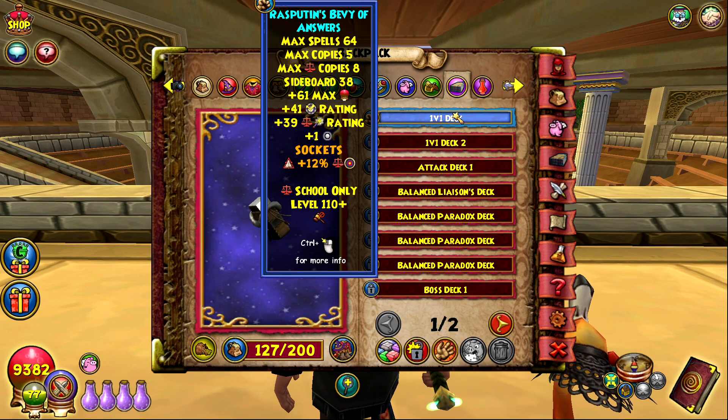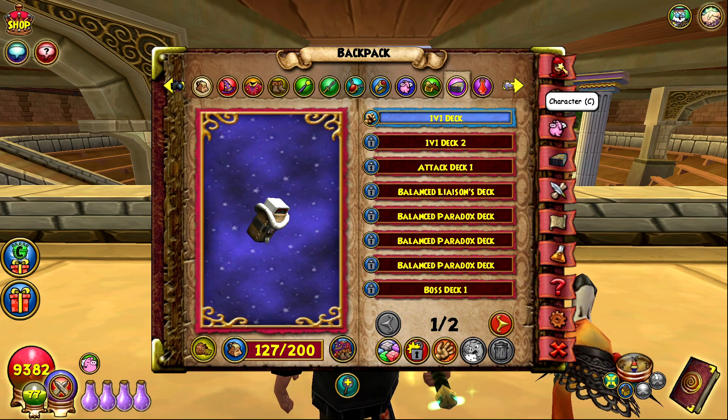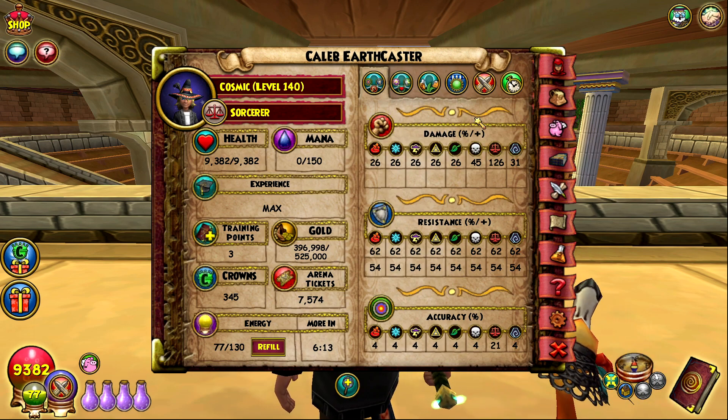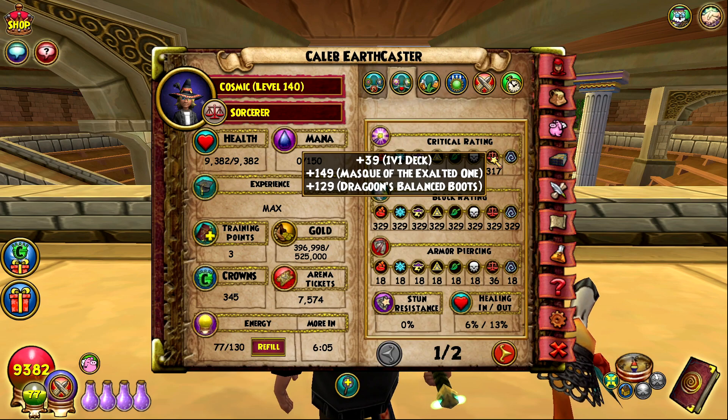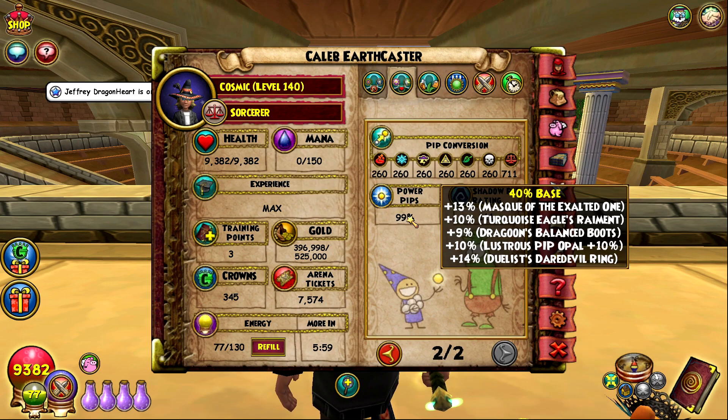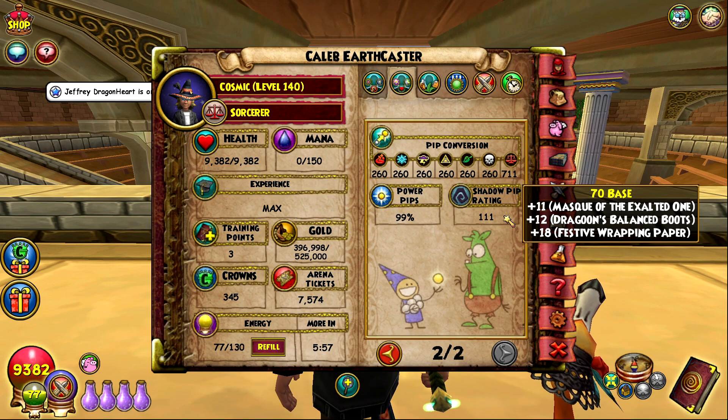I'm using Rasputin's deck because I don't think I have enough tickets for the duels deck yet. If I do two more tourneys I think I can get it, but it's not really a priority for me right now. All my stats come to 126 damage, 62 resist, 21 accuracy, 317 crit, 329 block, 36 pierce, 65% pip conversion, 99% power pip chance, and 111 shad pip rating.